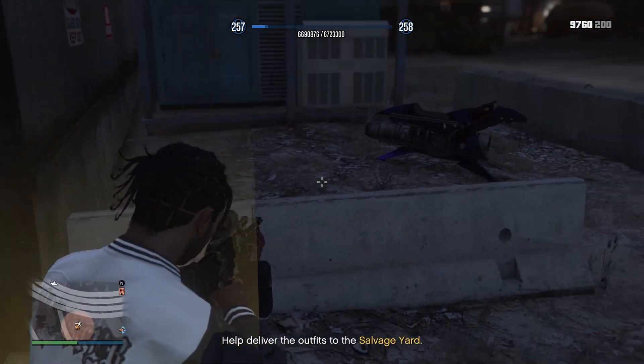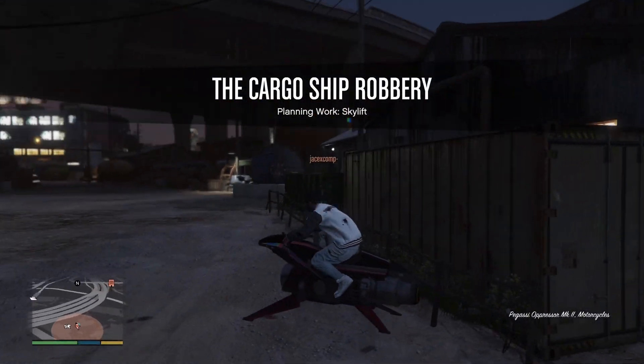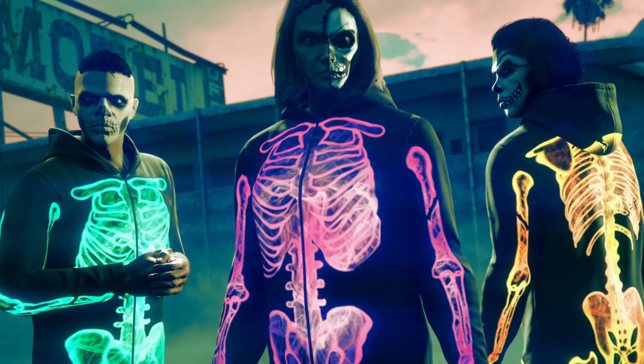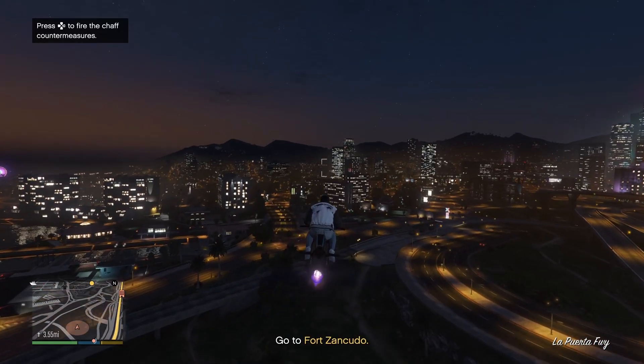For all the free stuff we get just for logging in this week: for masks we have the Flaming Skull, the Romance Calaca, and the Floor Calaca. For t-shirts we have the Dia de Muertos tee. And then for completing the community challenge, Rockstar is giving out the Red Hooded Skull Mask and the orange, purple, and green glow skeleton onesies.